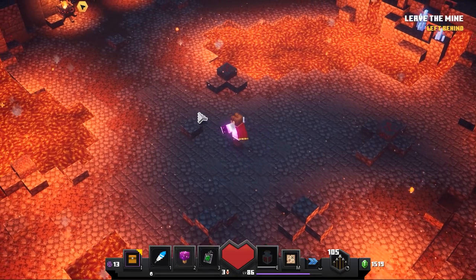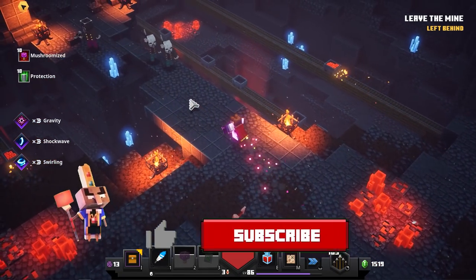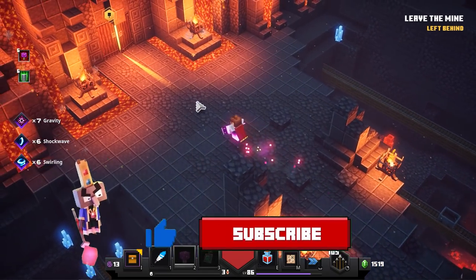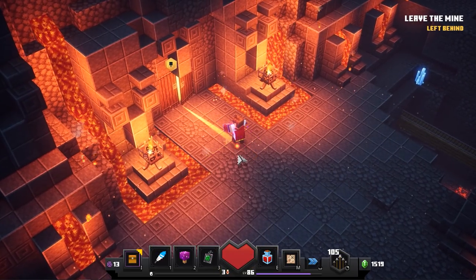This is pretty much everything you need to know in order to snowball through Apocalypse on the highest difficulty. Thanks a lot for watching, don't forget to hit that like button and leave a comment down below if this video was useful. I will see you in the next one - if you have suggestions, definitely leave them in the comments down below as well.